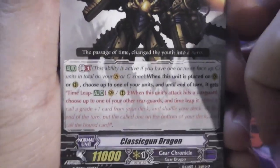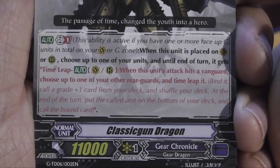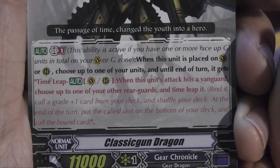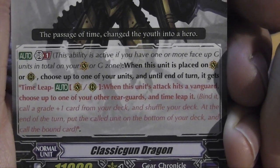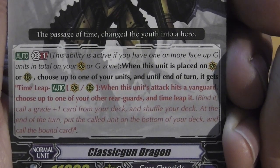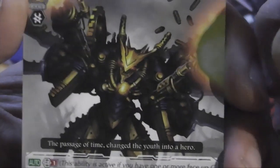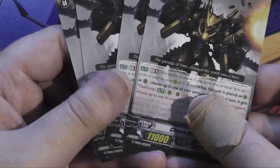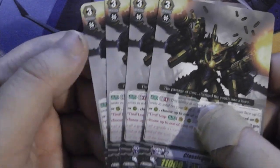Next up, classic Gun Dragon — look at that guy! He's got a GB1 skill which works when he's placed on the vanguard or rear guard: you basically get to choose a unit and until end of turn it gets Time Leap. When this unit's attack hits a vanguard, choose up to one of your other rear guards and Time Leap it. That's some nice on-hit pressure — a solid rear guard backup card for a trial deck.